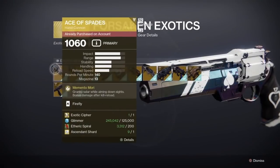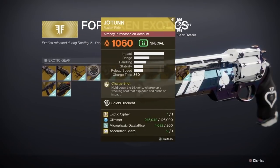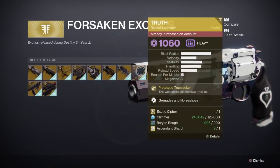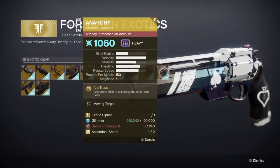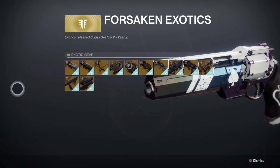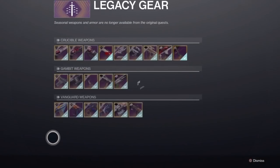There are a couple of questions people had about the raid exotics — for example Anarchy, Tarrabah, and Acrius. Those are actually going to require spoils of conquest, which drop from raid completions. I don't know currently, since the DLC just came out, whether these will be farmable from raids or if raid encounters drop them — if I find out I'll let you know in a pinned comment down below.